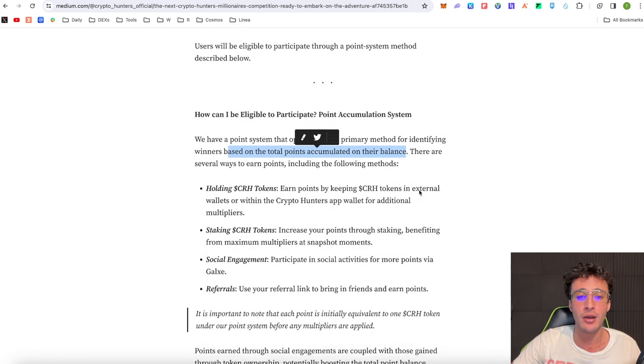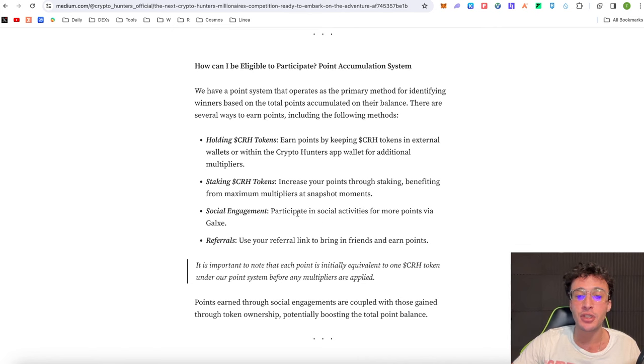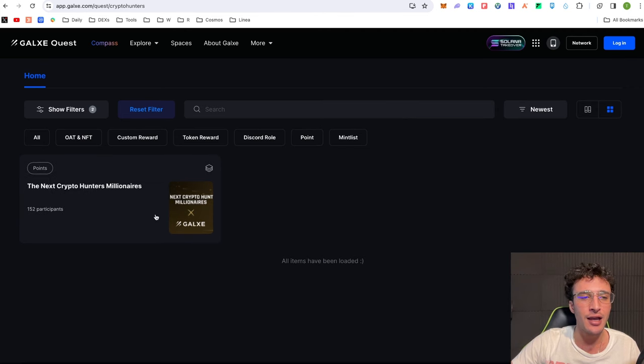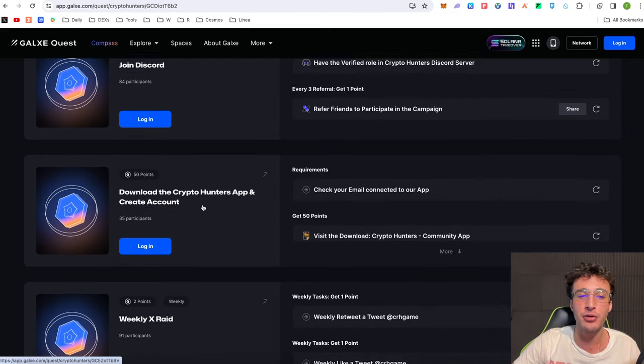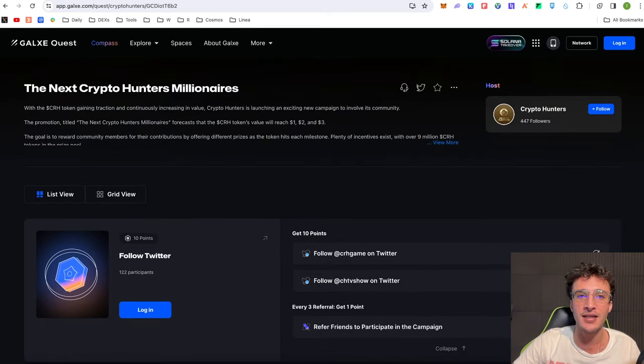How do you get involved? There is a point system that operates as the primary method for identifying winners based on the total points accumulated. There are several ways to earn points. First, you just hold CRH tokens — you will earn points by holding CRH tokens in external wallets or within the Crypto Hunters app wallet for additional multipliers. You can also earn points by staking CRH tokens to earn up to 40% APY. We've also got social engagement, so you can participate in social activities for more points via Galaxy. Crypto Hunters has their very own Galaxy page where you just complete the quests: follow Twitter accounts, optionally refer a friend, join the Telegram for 10 points, join the Discord for 10 points, download the app and create an account for 50 points, do the weekly raid, follow Galaxy Space, and hold 100 CRH tokens.